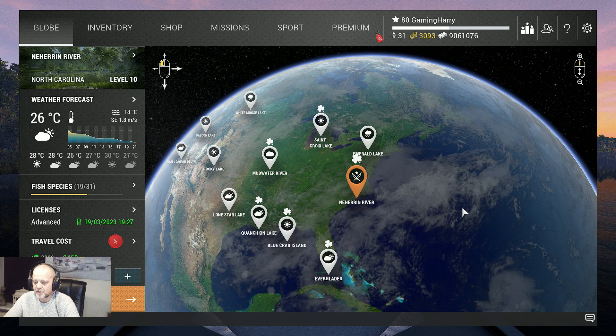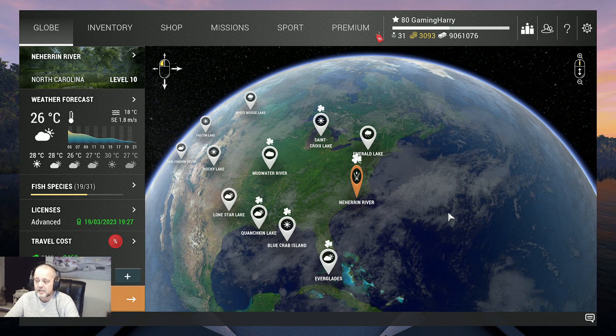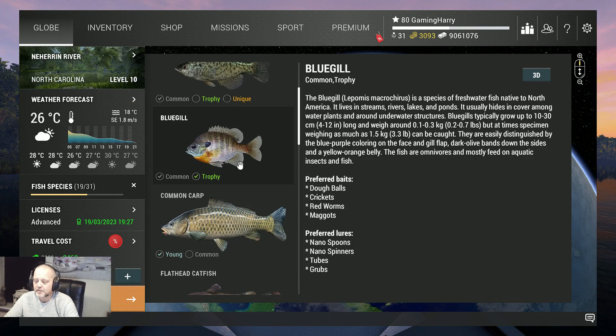Hello guys, welcome back to another Fishing Planet video. In this video we go to Neheren again, and this time I'm gonna show you where I catch the trophy bluegill. You can catch common and trophy — this is the bluegill common and trophy, as you can see. I'm gonna show you where I catch it, so maybe you will catch it there also. I hope this video will help you a little bit.